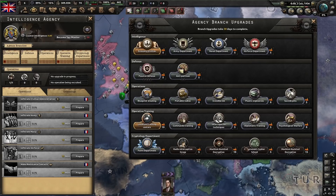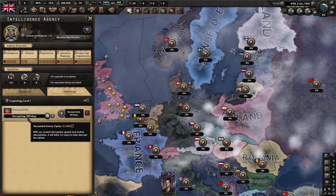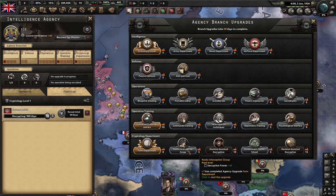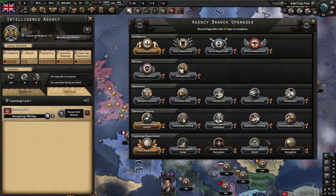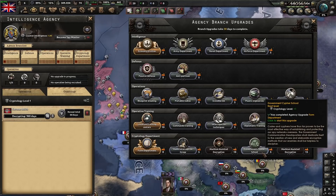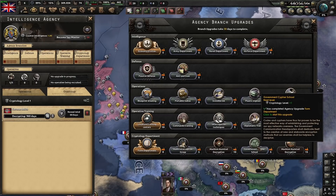Across the bottom you have your cryptology department, locked behind mechanical computing for higher level ones. Getting cryptology allows you to decrypt your enemy. The two on the middle left increase the rate at which you decrypt them. The two on the right increase how long it takes the enemy to decrypt you. Don't do these until right before you go to war — you want to give the enemy as little time as possible to decrypt you. If you finish encryption 5 days before war starts, they'll have to decrypt you again from the new level.